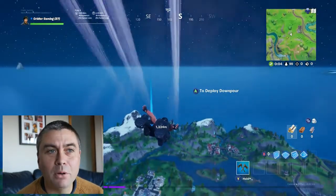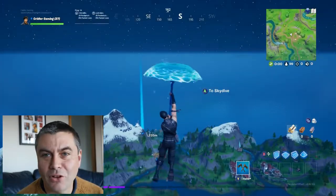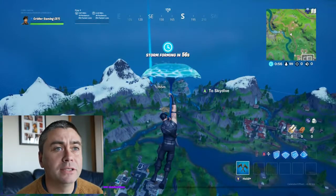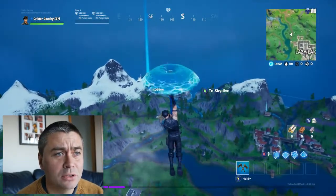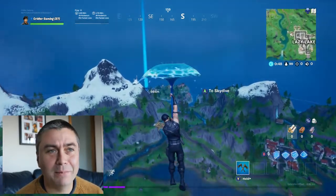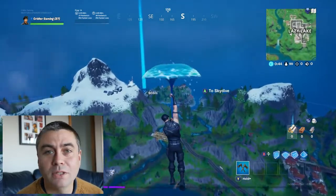So here we go, it's called Downpour and it looks like this — very cool. The water effect looks great. We won a couple of games last night on the first day. What's amazing is it's level 37 and no one else is even close on the leaderboards. Someone else must have bought the big battle pass. This is quite cool, isn't it really.